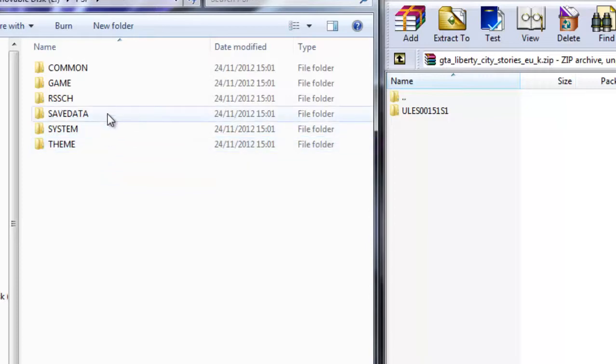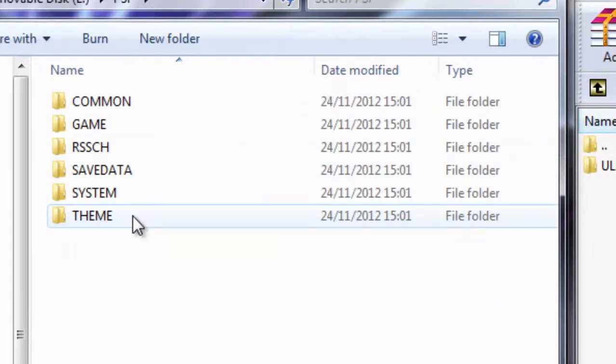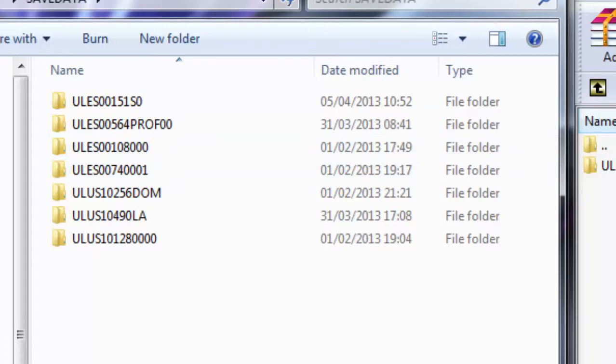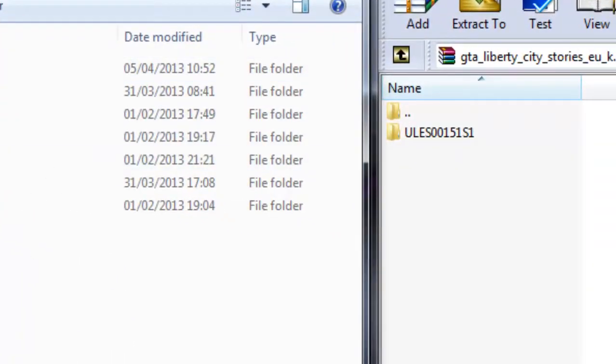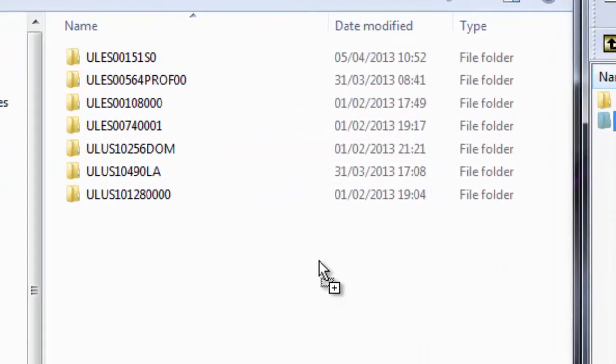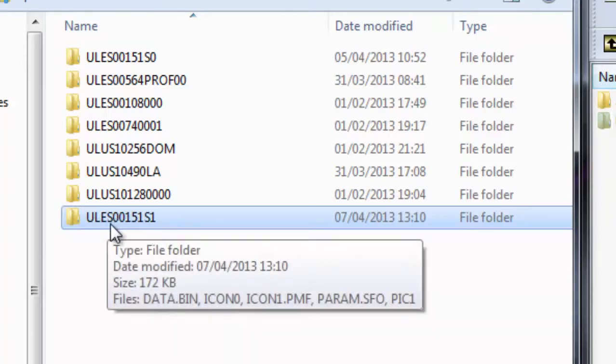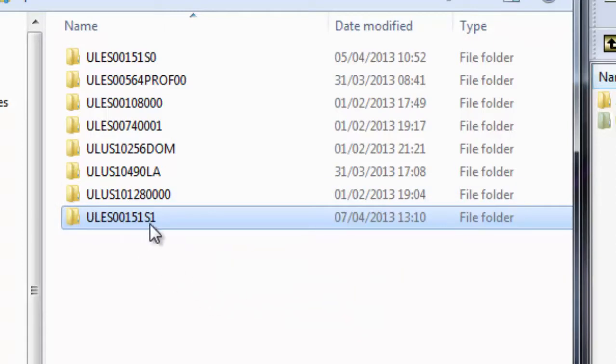You're going to want to go onto PSP, then Save Data — I'll just do that again for you. As you can see: PSP, and then Save Data. Then you'll have loads of different game saves from other games that you've played. Then what you want to do — I've got this WinRAR file here — just left click and drag it. You'll see a little plus icon with a box, that means it's okay. That folder name is the same as the one in Save Data — it says ULUS or whatever — so that's all good, that's what we need.